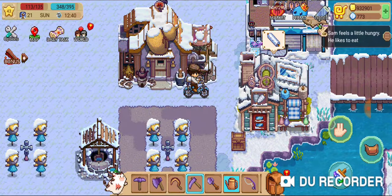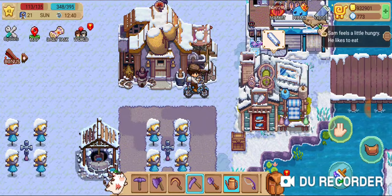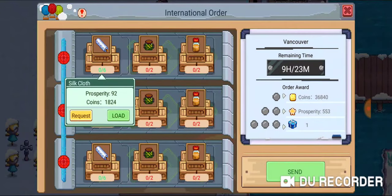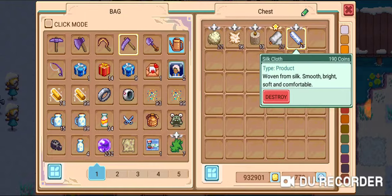The main thing that makes the most money is the aircraft order. Once you build the transportation building, you can generate a lot of money through that. Even if you can't fulfill the whole order, filling the first line can give you 36,840 coins. For example, six silk cloth will net 1,824 coins — that's 304 coins per silk cloth. If you sell silk cloth on the market you only get 190 coins, so it's not worth selling there.